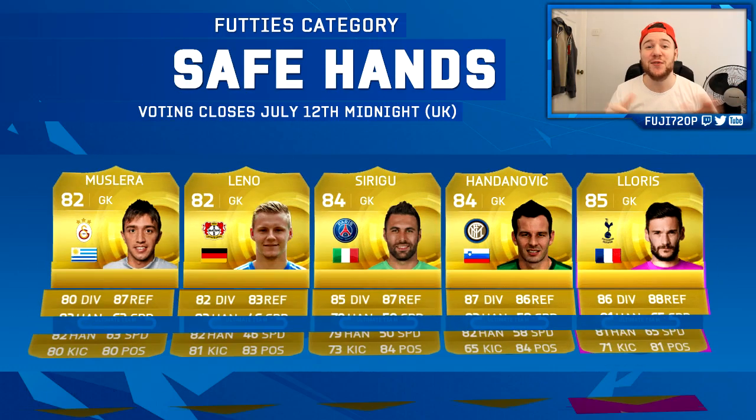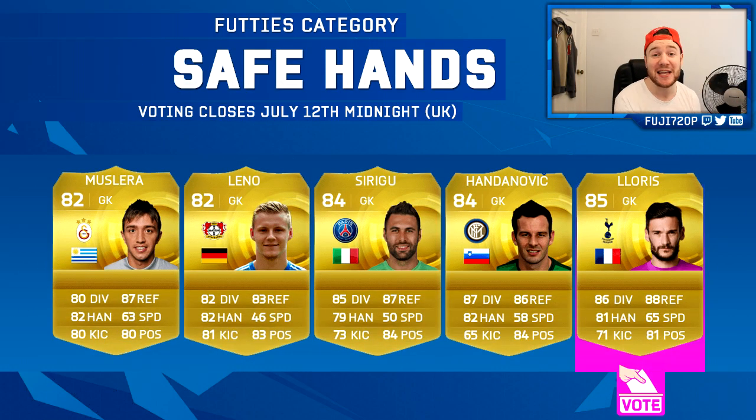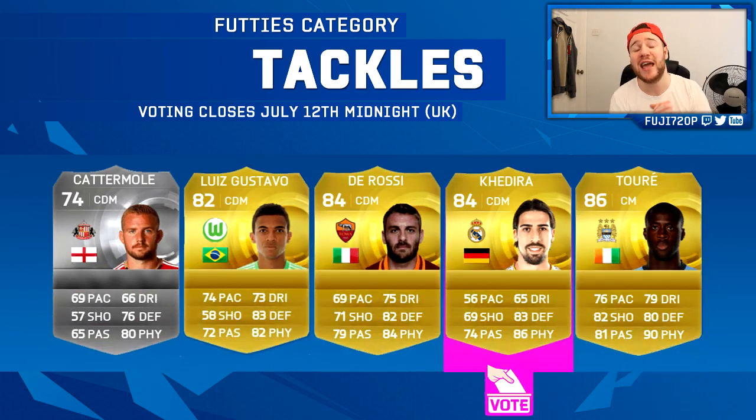The first category is for the goalkeeper — Safe Hands. The five goalkeepers listed are Muslera, Leno, Sirigu, Handanovic, and my chosen pick Hugo Lloris. I just want another goalkeeper in the Premier League. If his inform gets upgraded by plus two, he could have an 88-rated pink card, which would be incredible. Please vote for Hugo Lloris — that would be such a sick card.